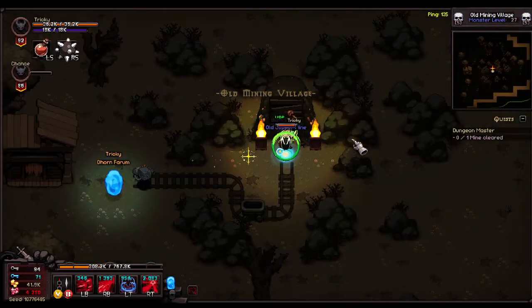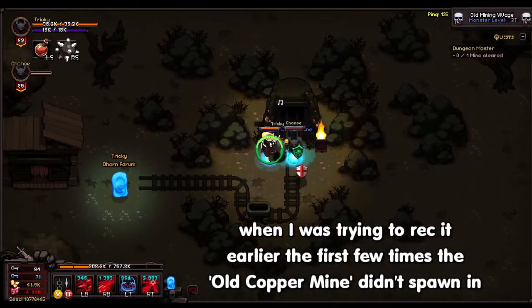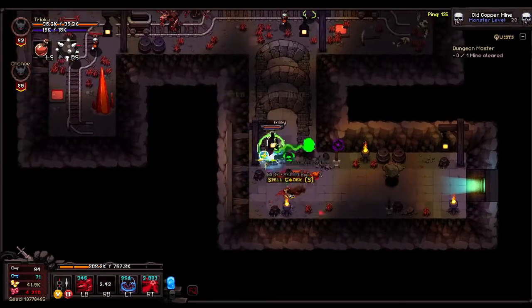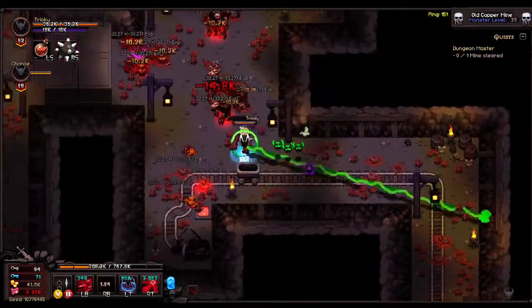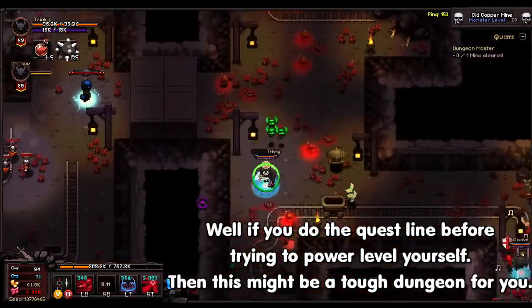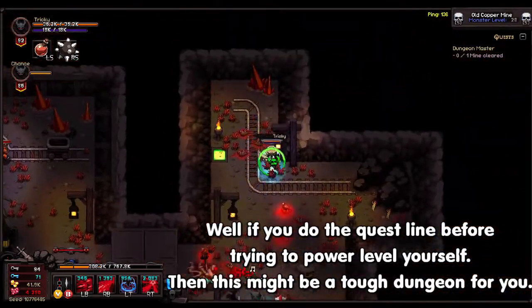I've already gone ahead and mapped out the whole area. As you guys can tell, we are already right here at the Old Copper Mine. We should be able to enter it — there we go, it just unlocked. Without further ado, you just want to go in here and quickly clear it out as fast as possible. Since it's Normal difficulty for me it's going to be very quick; for others it might take a little bit of time.